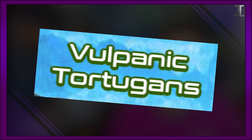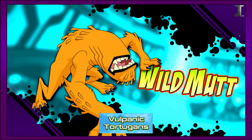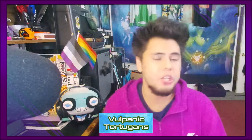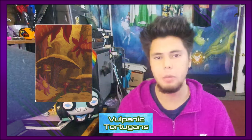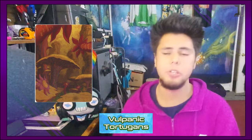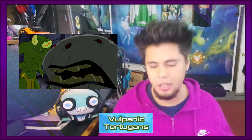Vulpanic Tortugans. In the pop-ups it was suggested that there's a more primitive version of the Arborian Pelerodasas that live on Wildmutt's home planet of Vulpen. While the series proper has never acknowledged this fact, a lot of people have speculated that since Vulpen was originally a pitch-black planet — hence why Wildmutt has no eyes — this leads people to believe that a Vulpanic Tortugan is a particular creature from that world.